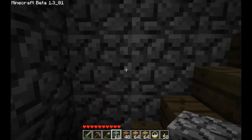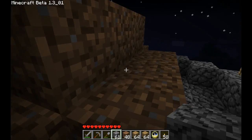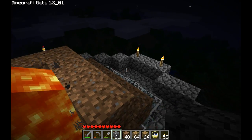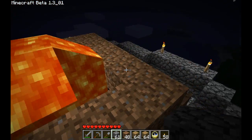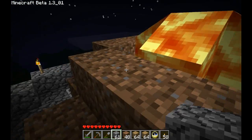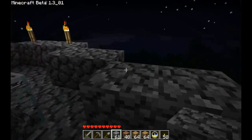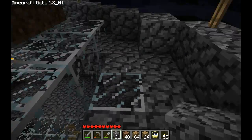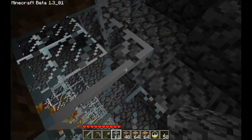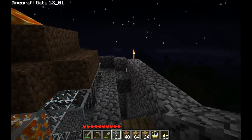Which floor is this? 11. So yeah, the entire thing is 12 floors high. All this dirt is going to be replaced with glass. And here we are at the absolute top of where we can build. We really don't need to fall in here. I'm going to get some more buckets of lava and fill all of this in, work it down probably one floor or so, then I'll take a look at it from a distance and see if it resembles a lighthouse in some way.